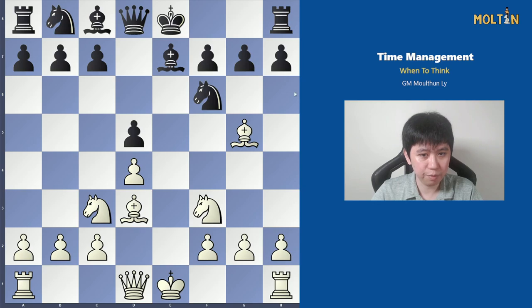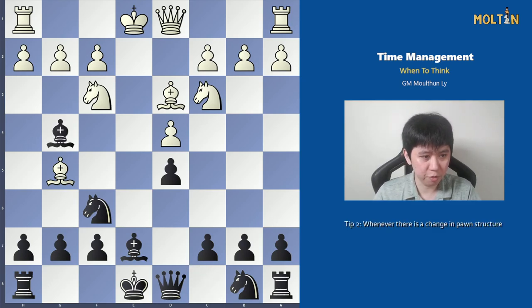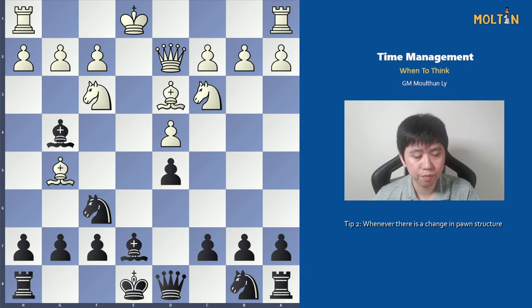The second tip is one which I see a lot of people not taking seriously enough, and that is whenever you have positions where you have a change in pawn structure. For example, in this position I played bishop to g4 and my opponent played a surprising move, queen to d2. After that, black has to make a big decision: whether to capture the knight or not. This is where you should be spending your time.